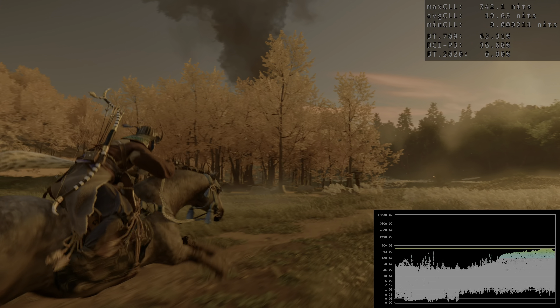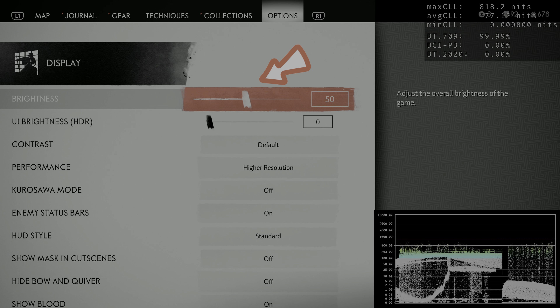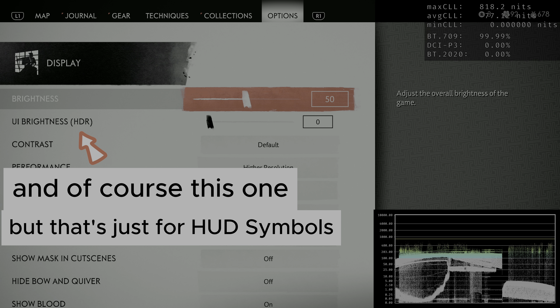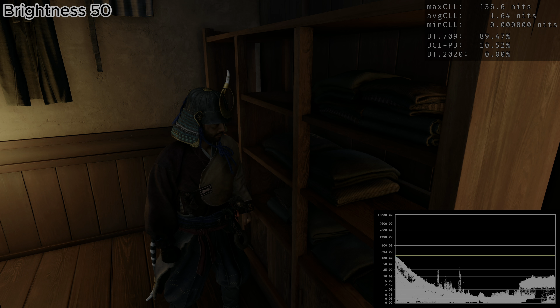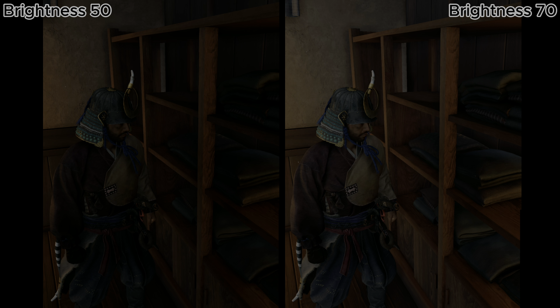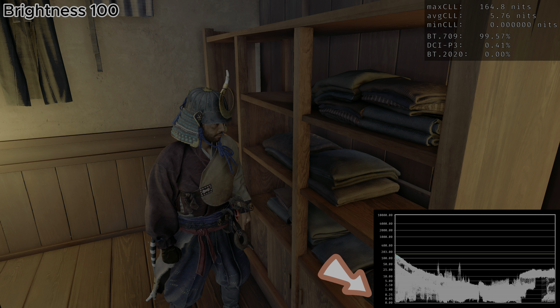The only other in-game setting to adjust HDR is the brightness slider. Even if you leave it at the factory default of 50, you're actually good to go. But I personally found that 50 is a little bit too dark. The good news is that even if you increase it slightly, let's say to 100, you are not raising the HDR black level floor.